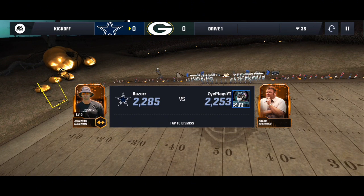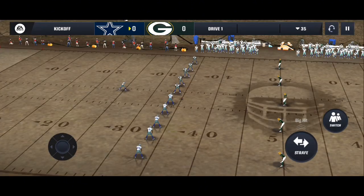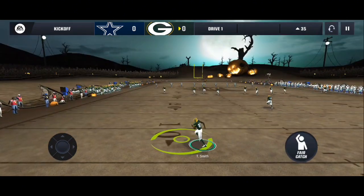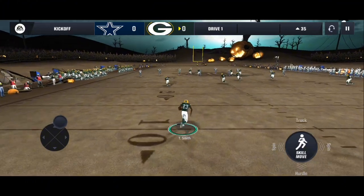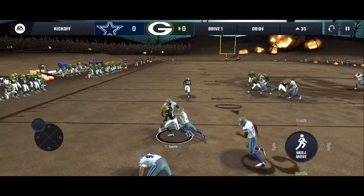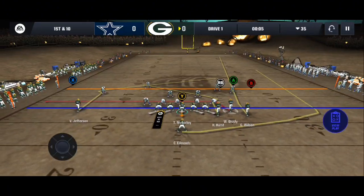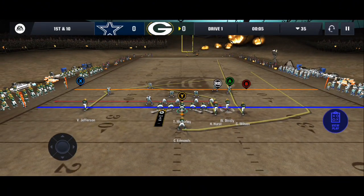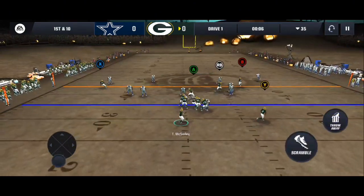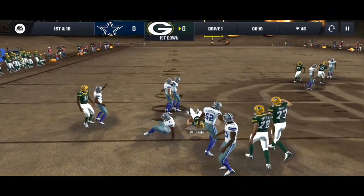We're taking on Razor, which is probably the fairest game I could get here — we're only down by about 20 overall or whatever. It's pretty good that we have somewhat of an equal field of play. Nice spin move by Tremont Smith, getting out to the 35 — let's go! For our challenge this game, we are going to be getting a touchdown with three different players — receiving or rushing — so it has to be three different players. First off, a nice dish to Will Disley for a first down.